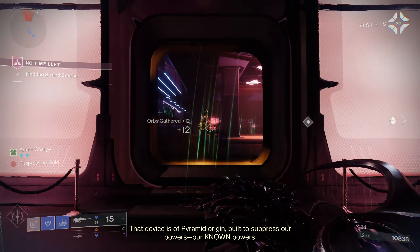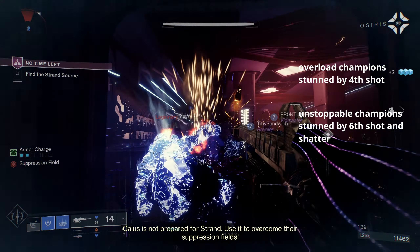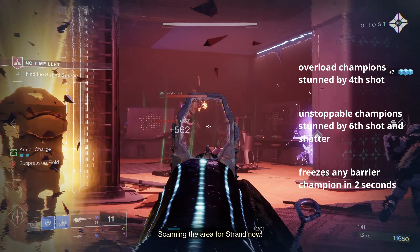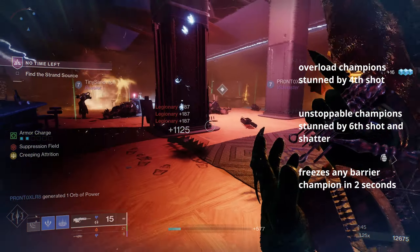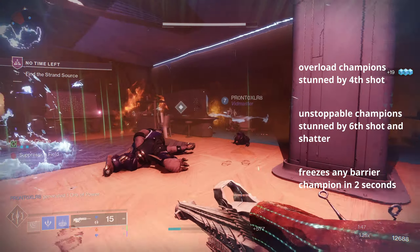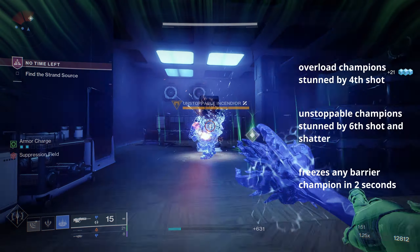Overload Champions will be stunned by the 4th shot, and Unstoppables will be stunned by the 6th shot and subsequent shatter. While it does not have intrinsic anti-barrier properties, the Wicked Implement has the ability to freeze Barrier Champions before they raise a shield. Because it shoots at 180 RPM, we can freeze any champion in 2 seconds, assuming we fire at the absolute maximum speed.